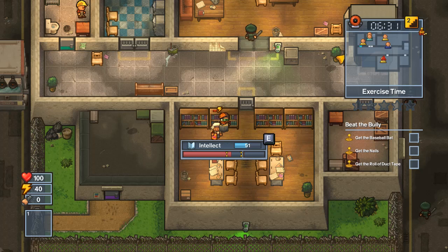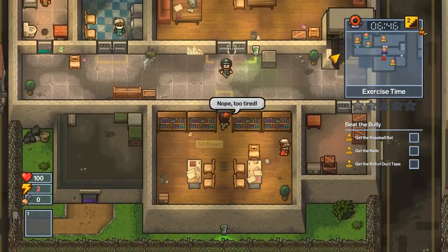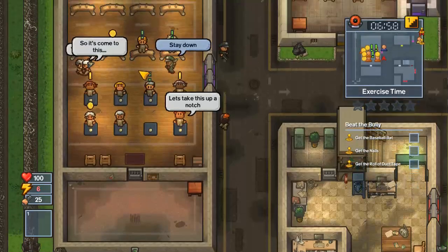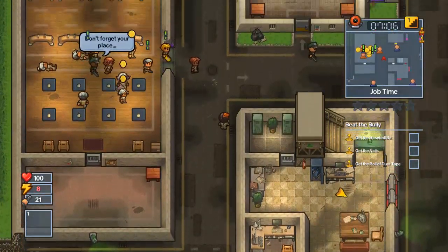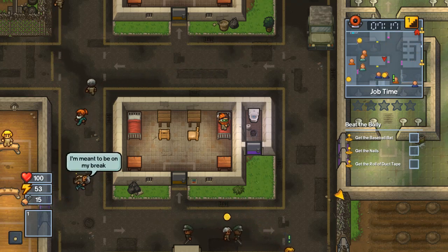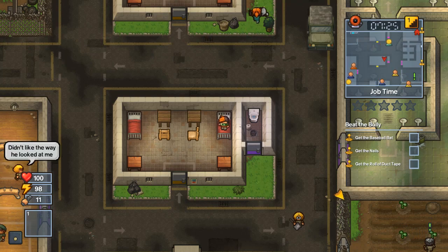I actually really hope — and I don't know if this will happen — but I hope they have a fantasy-themed prison like a dungeon, with trolls patrolling as guards and you have to find spells instead of crafting materials. I don't know, I think there's a lot of potential for it. Other than that, an underwater prison like Bioshock would be pretty cool — I think that would be really neat, maybe even with new mechanics on how to escape.